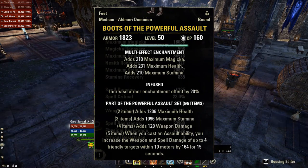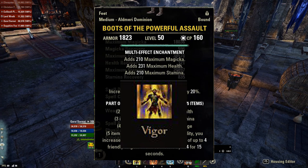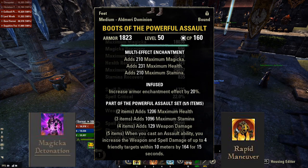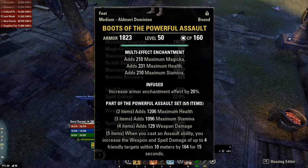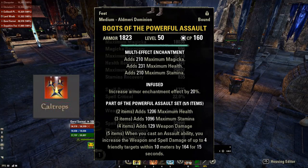The most commonly used skill to proc Powerful Assault for your group members as a tank during fights will be Vigor, which is a stamina-based AOE heal as an added bonus. The other skills like Rapid Maneuver and Magicka Detonation aren't often needed during a fight or are too costly on your resources to use. Caltrops can be used situationally if you are an off-tank stamina DPSing in certain fights.